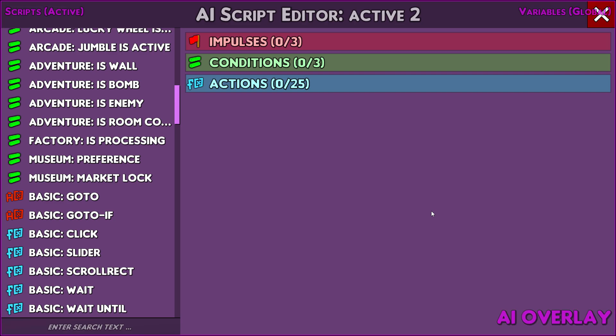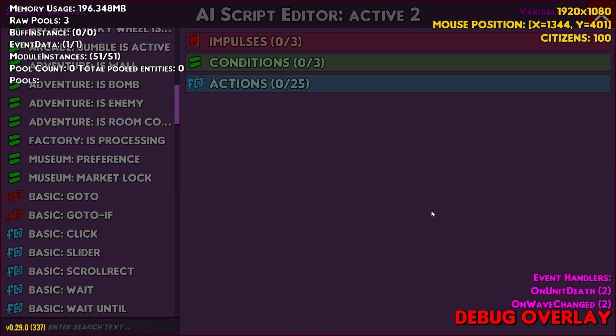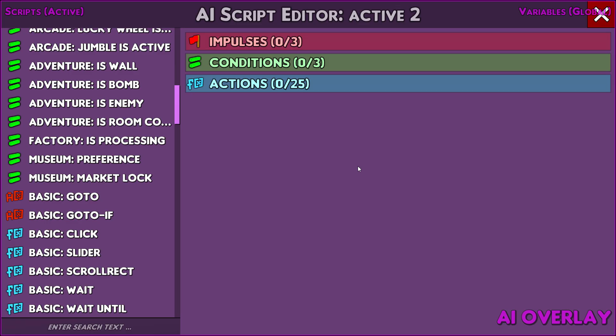If you hit F4 you have your AI overlay — this is where you'll be able to activate certain AI scripts. If you hit F2 it's the debug. I found this by looking at the key mapping by accident. If you move your mouse it shows the position in the top right. So if you want to find out the mouse position of a button and make a script that clicks at a certain position, you can use that.